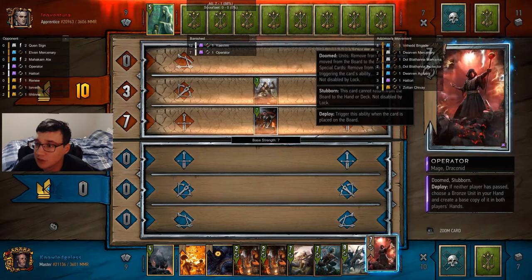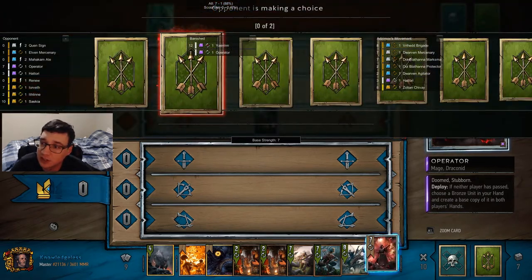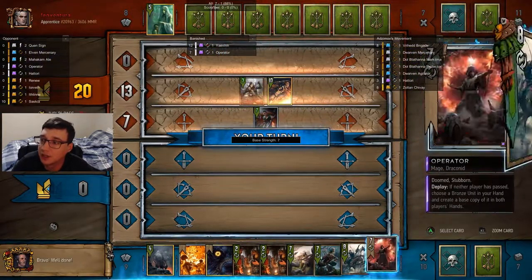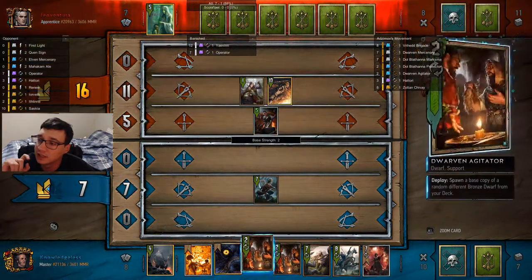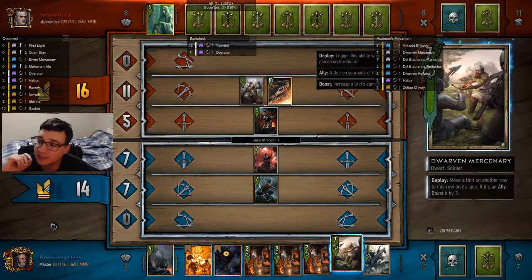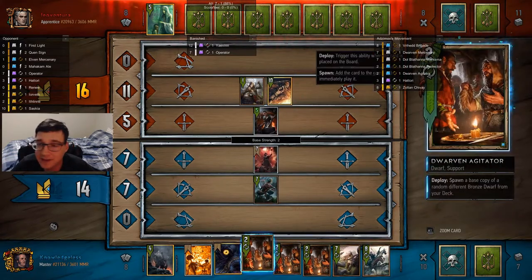I'm going to give them some weather to deal with, but because they buffed up those units with Ale, when the weather gets cleared it won't protect my opponent — it won't remove the debuffs. Now here I make a mistake: I should not have hit Saskia there because when the weather gets removed, it's going to treat it as if it got damaged by weather, and I don't want that to happen.